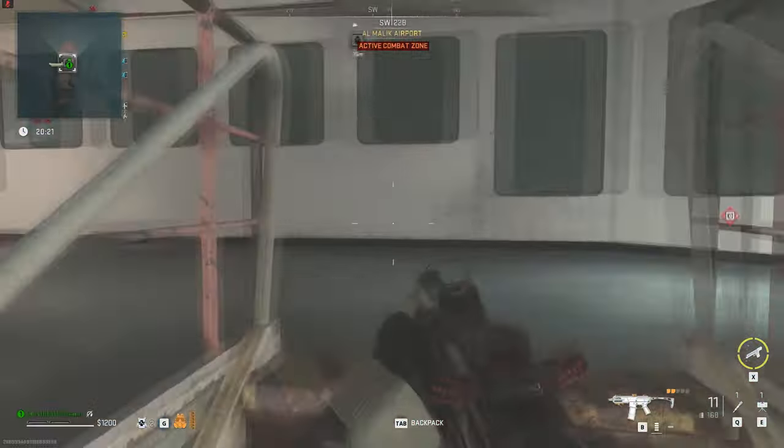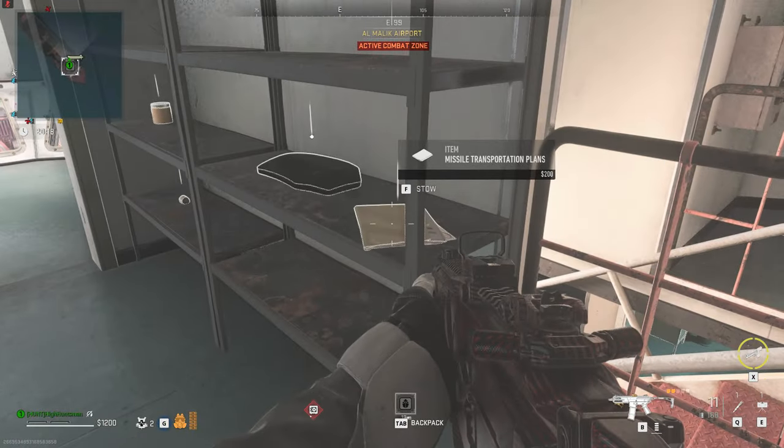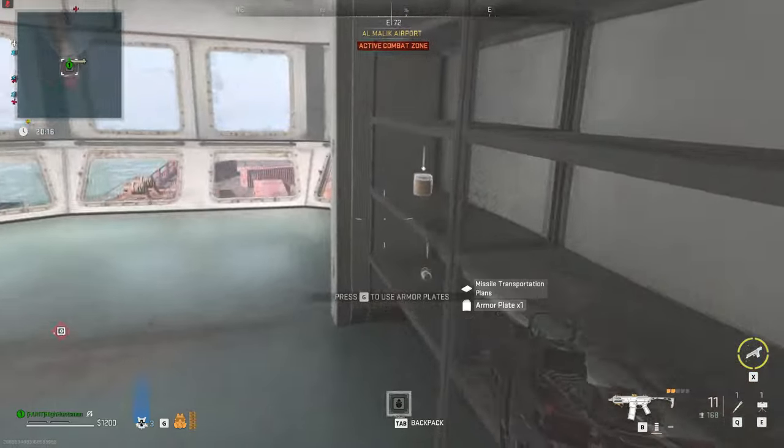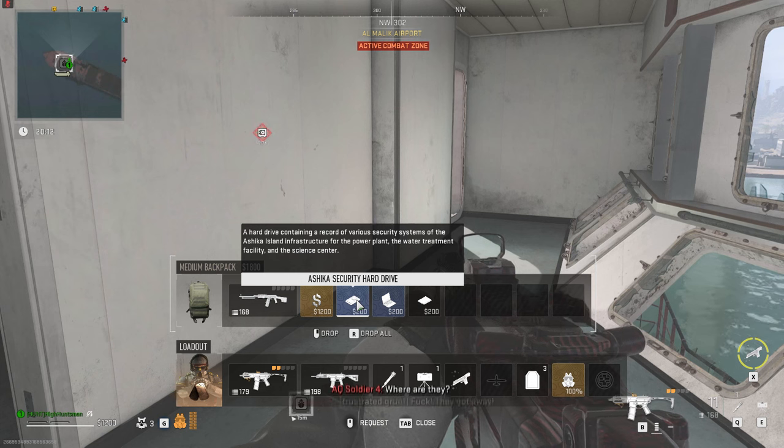Once you're at the ship, you want to be going to the topmost spot inside of the ship and you want to retrieve the missile transportation plans. If this document is not here, some other players might have grabbed it, so you may have to redo the map.